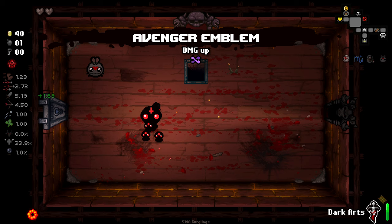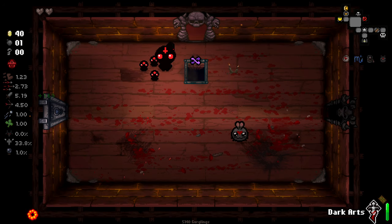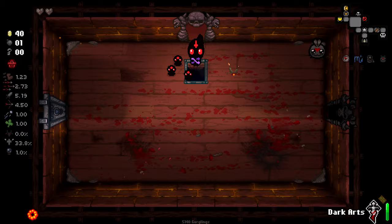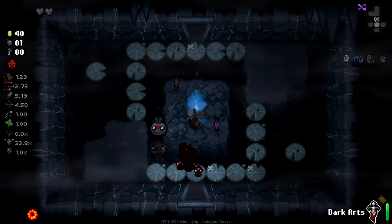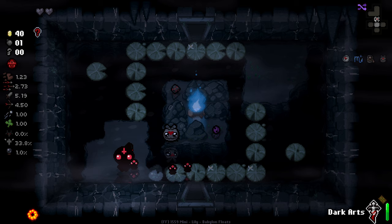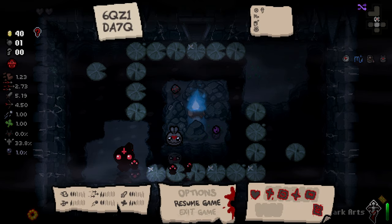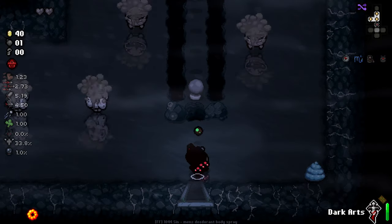Unfortunately, still no key. Okay, to the next floor. Still not feeling super confident - two hearts with something that's floating around the room that can deal a whole heart of damage to me. Really doesn't bode well at the moment. There's a spin down on there. Can I get to that in any way? I don't think there's a way, using a bomb, that I can grab that. I would like to get it though, so we'll keep an eye out for flight or whatnot.